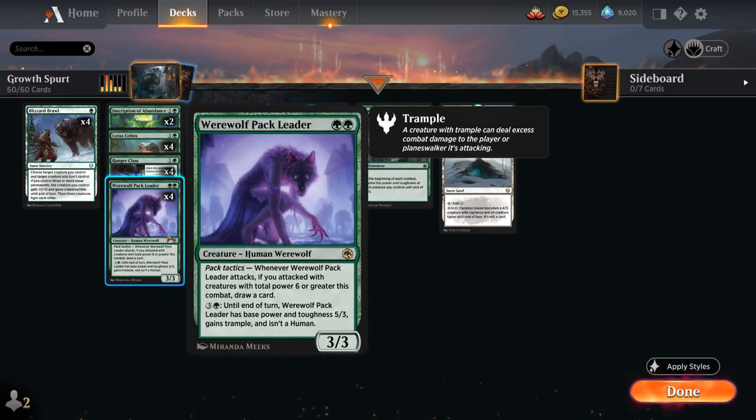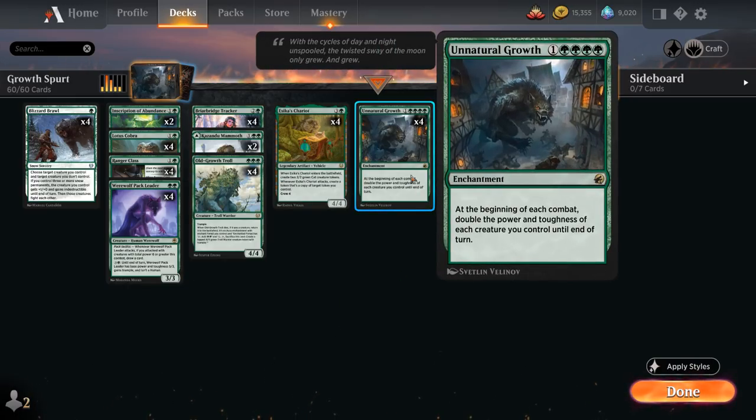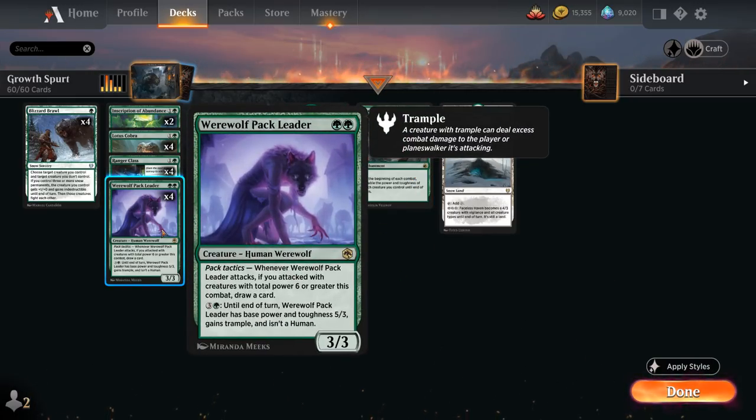At two mana, a full playset of Werewolf Pack Leader — a 3/3 with pack tactics allowing us to draw a card if we attacked with six or more power. For four mana you can turn it into a 5/3 trampler, which plays very well with Unnatural Growth, attacking for ten points of trample damage.